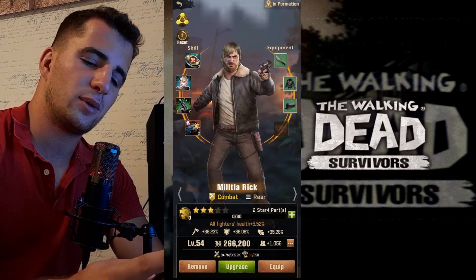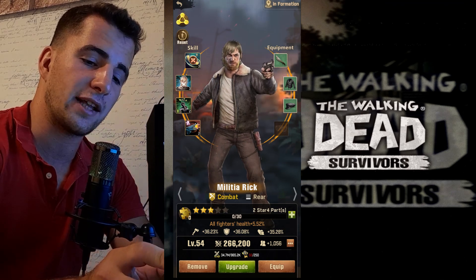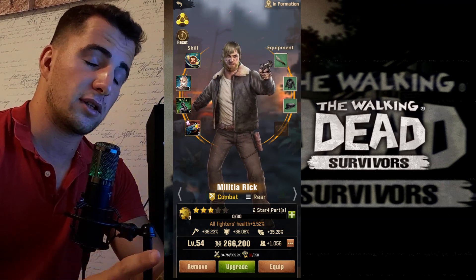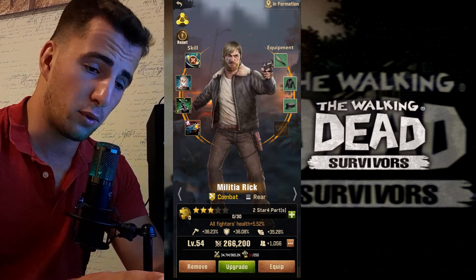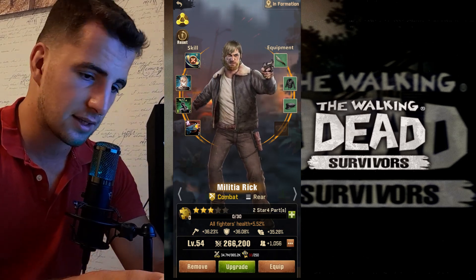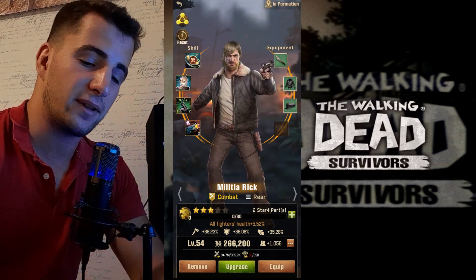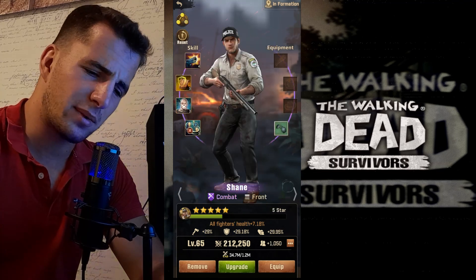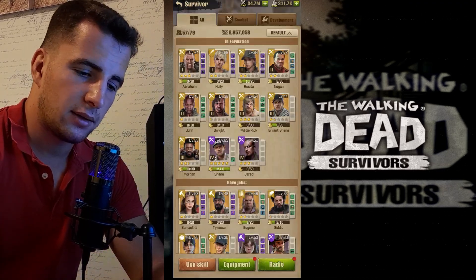This is Rick Grimes — you can see he is missing his right hand. Spoiler alert: in the new Walking Dead show Rick cut off his right hand, and in the original show it was his left hand — some minor differences between versions. We also have Shane, Jared, and Samantha.